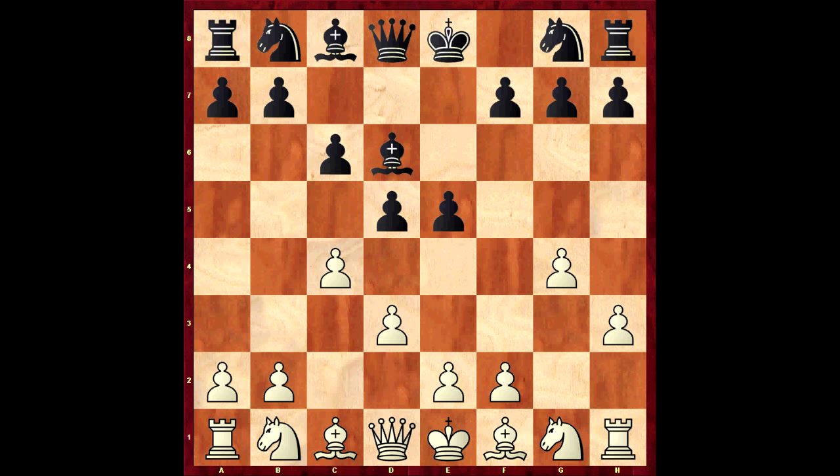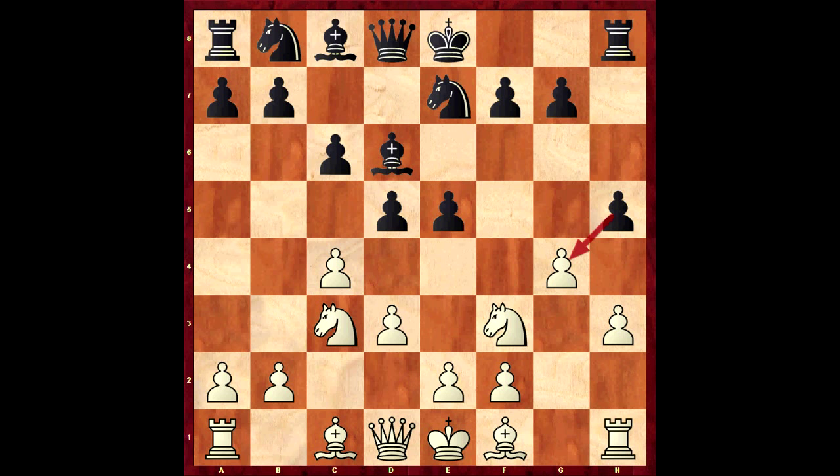Nc3 puts more pressure on the d5 pawn, and now Ne7 to relieve the pressure. White developed normally with Nc3. And now Nunn played h5 - trying to undermine the g-pawn. Now you may be thinking, just push it, a bit like the Polish. But we always get maybe in a bit of trouble, especially if Black just develops normally with castles. Black can actually play around this pawn by playing his bishop to f5 and things. So instead, Basman decided to take it.